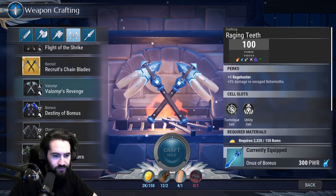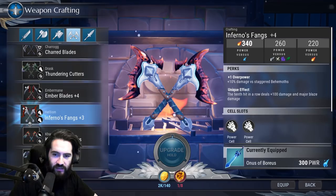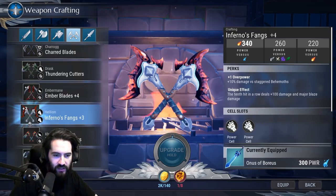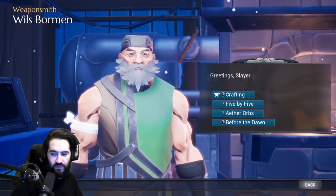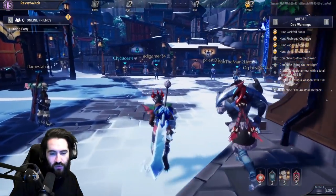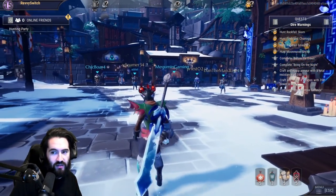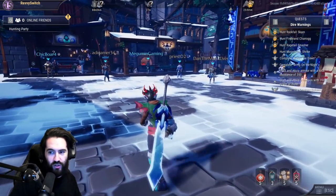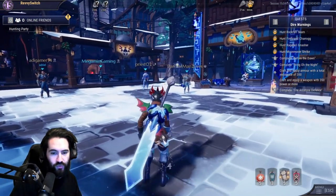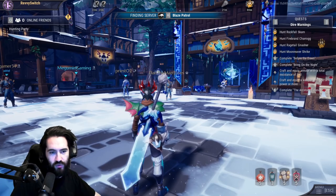The most recent thing we did was start upgrading the chain blades we call the Inferno's Fangs. What we're going to do today is finish those off, then use them to upgrade our shock hammer, and then start taking on some of the Dire Warnings behemoths such as Rockfall Scar, Firebrand Charrog, Rage Tail Nasher, and Reaver Shrike.